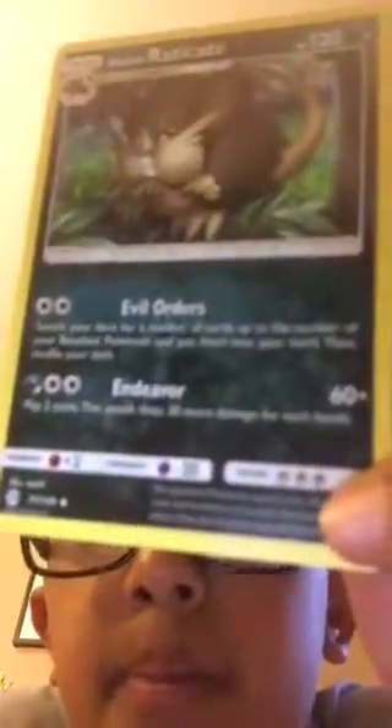But last but not least, an Alolan Raticate, who by the way is Dark type now. He looks pretty cool too — he's got Endeavor, which in actual Pokemon it brings your health to your opponent's health, so you just gotta attach a Focus Sash and you're winning. That's pretty cool, and I like how chubby Alolan Raticate is — chubby cheeks, looks like a butt face. It's like two butt cheeks with a mouth.